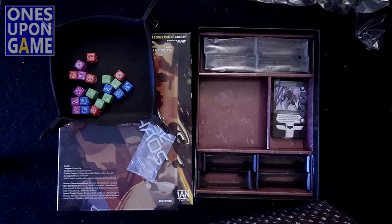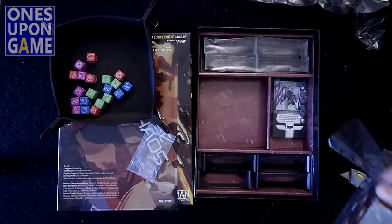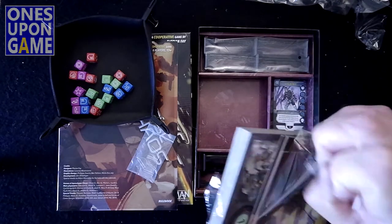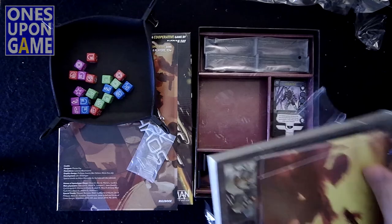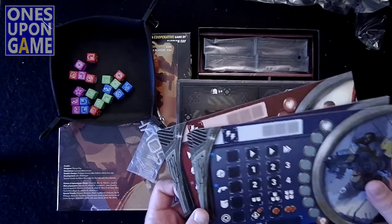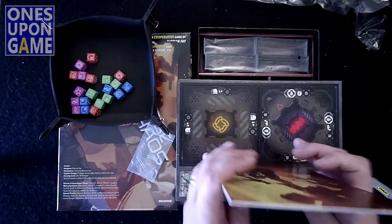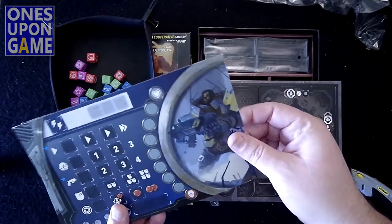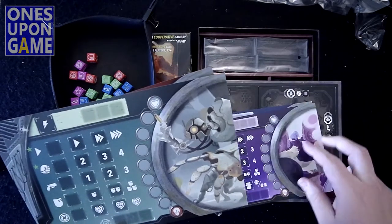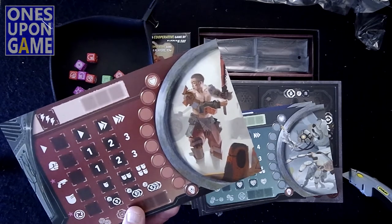So you get six punch boards. There are some player cards as well as player boards. We've got nice player boards in the same colors as the dice — I wonder if that's a clue, probably. So we've got a cool looking heavy, a lady kicker — I'm going to shoot you and kick you at the same time — then some kind of robot looking thing, and a samurai dude who needs a little more armor on.